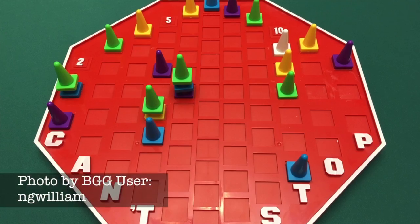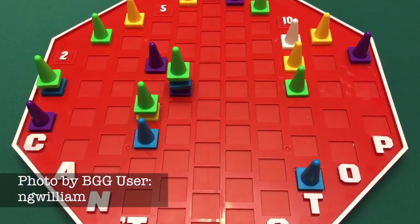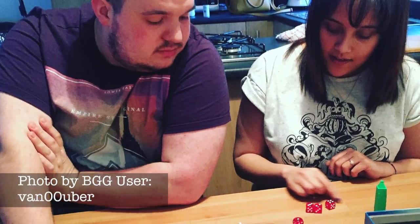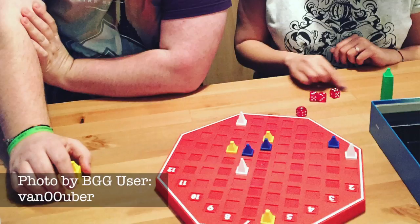Now I know many would argue that Can't Stop is more of a push-your-luck game than a roll-and-move game, but it's still a game where you roll dice that then determine how you can move your pieces, so it keeps its place on the list. Can't Stop actually takes roll-and-move to another level. In this game you don't just move spaces equal to the number you rolled. Instead, you roll four dice, pair up your results any way you want, and move your pieces that are on those spaces forward. This gives you even more decisions to make on top of the push-your-luck aspect, creating something fun and unique that truly takes roll-and-move in a different direction.